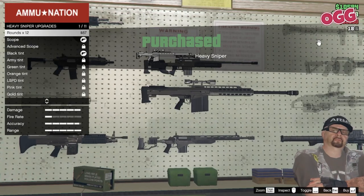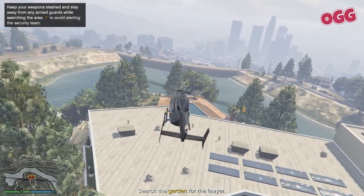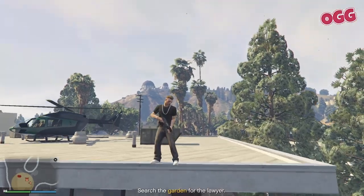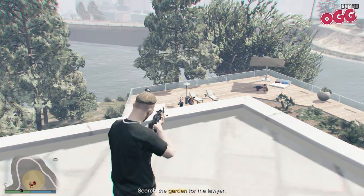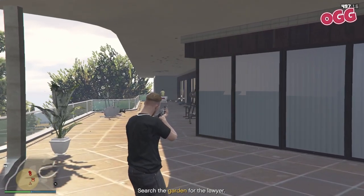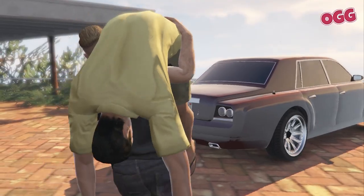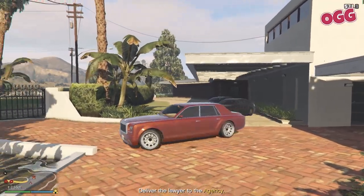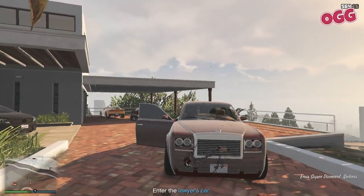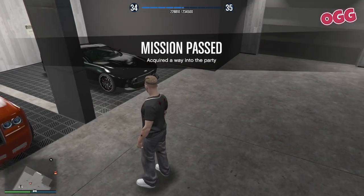We've unlocked the heavy sniper too, so grab that. Head to the lawyer's place but stop short and look for a high vantage point - in this case the lawyer's own roof. Pick off as many guards as you can with the sniper, then jump down and take out any stragglers. Be sure to avoid using grenades or shooting anyone in colored clothes - suits only. Once you have the all-clear, switch to the taser and zap the lawyer, then pick him up. Take out any resistance that turns up immediately, then jump in and head off - in most cases you can simply out-drive your attackers.